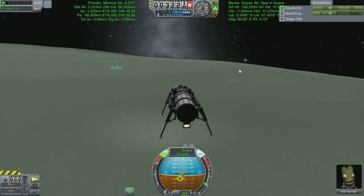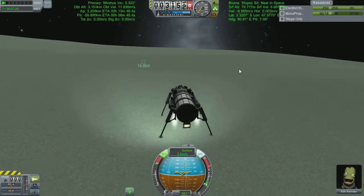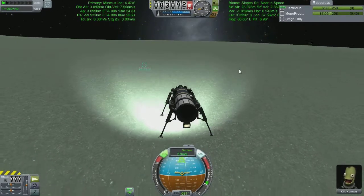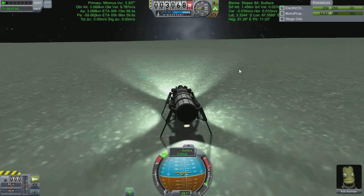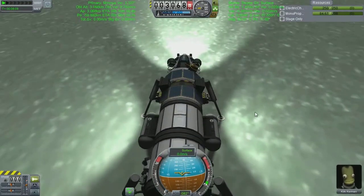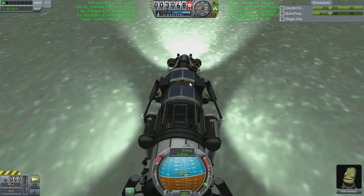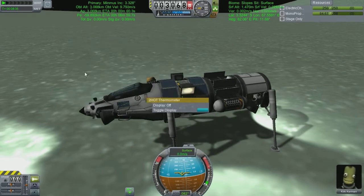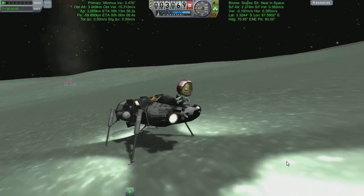I'm bringing down my speed quite nicely — my horizontal speed is already down at zero, you can tell by the third line down on the top right. My vertical speed is down to handfuls of meters per second. Now, we're on the Slopes biome — the most common biome on Minmus, or at least the one I find myself in most often. It's not one that I've done any science at yet, so we're going to do all the science here, both on the floor and just off the floor in near space.